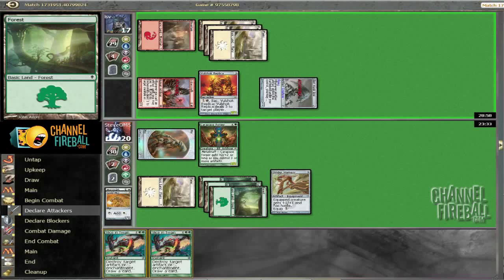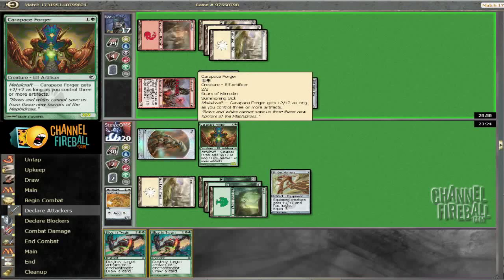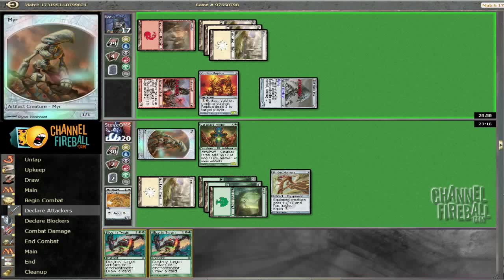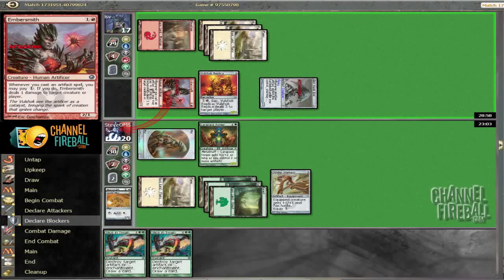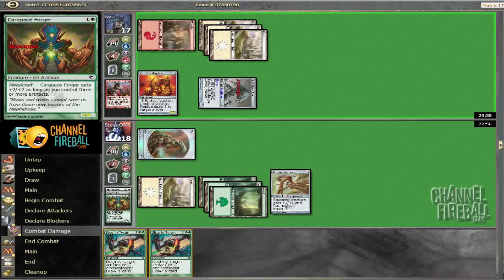He's attacking with Embersmith. I guess I'm good trading my Forager — it's only a 2/2, but it's a good trade to me. I don't have anything to make it bigger anyway yet. Four cards, I took a lot. I'm going to take this trade when I see it — I see no reason not to.